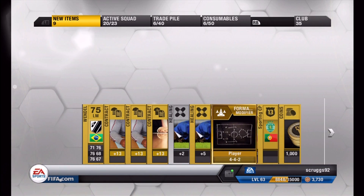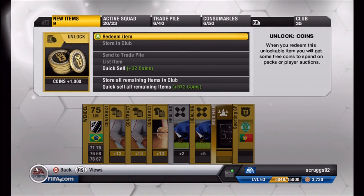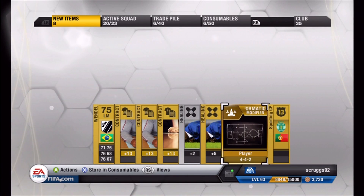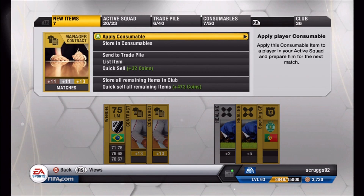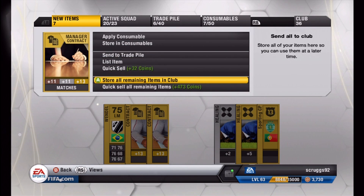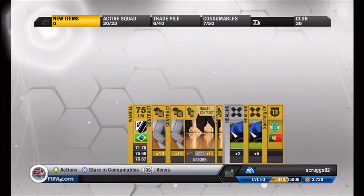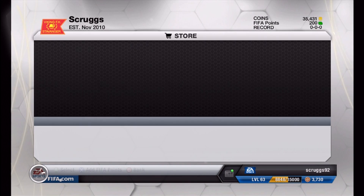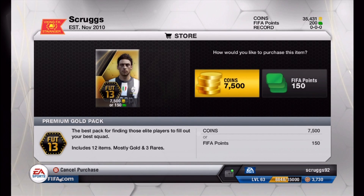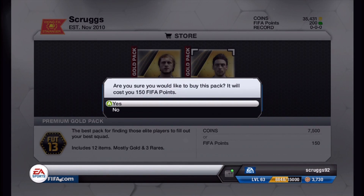Player 4-4-2, that's pretty good. I don't know how much formation modifiers are going to be going for this early in Ultimate Team, but I might be holding onto that for a little while. Contracts right now — player ones are going for about 250 and managers about 200, so definitely worth keeping. They're more than discard value, so that's good.